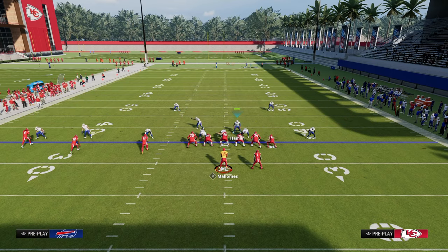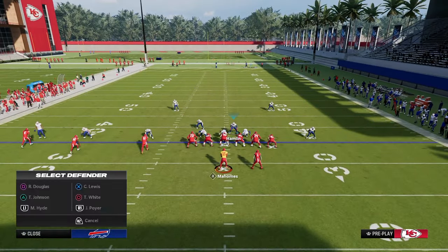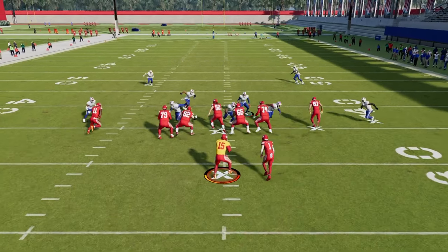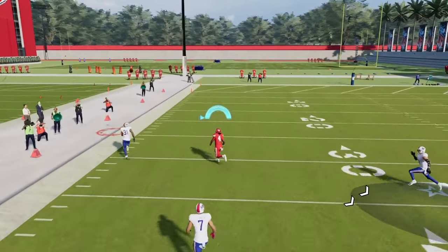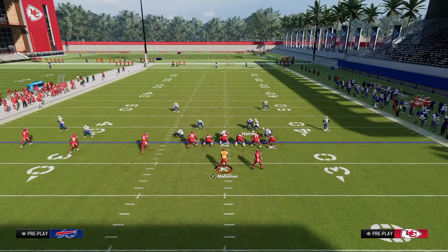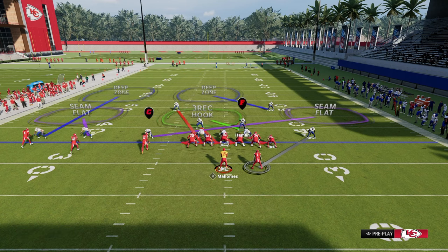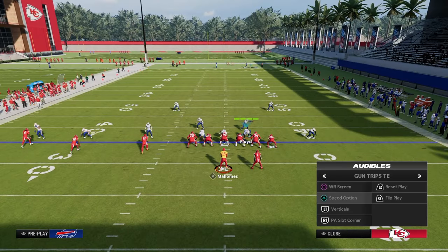There are some really good defenses out of dollar. One thing you can do is option the quarterback or man this guy up onto the running back. You can option the running back and let your formation take the quarterback away. Obviously this is easier said than done, but the bottom line is Trips Tight End causes issues whenever you start to put a defense on the field that limits what you can call to the right side.